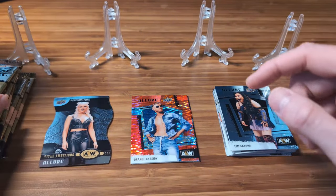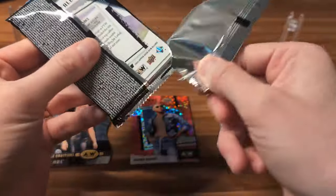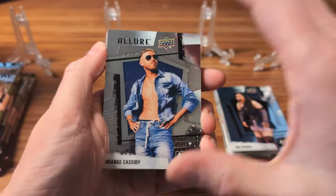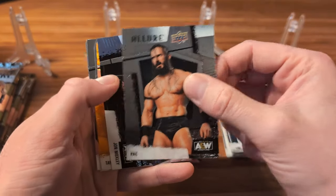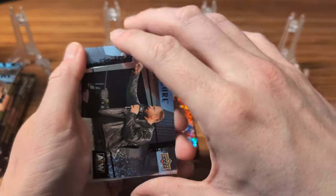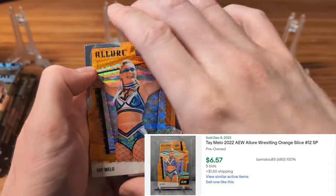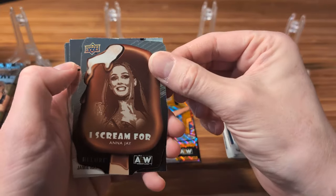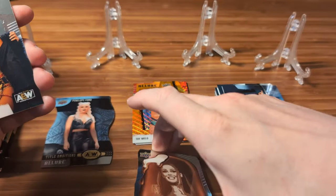Pretty nice start here getting a couple of these red rainbow parallels. Definitely like the looks of those, and very happy to get an Orange Cassidy — as I mentioned, he is my wife's favorite wrestler. This is a very Orange Cassidy pack. We have a horizontal of Jon Moxley. This is a Ty Mello — I think this is the orange slice. Not numbered but yes, orange slice, so I'll throw that with the colors. We have an Ice Cream For Anna Jay insert — kind of silly inserts but still fun.